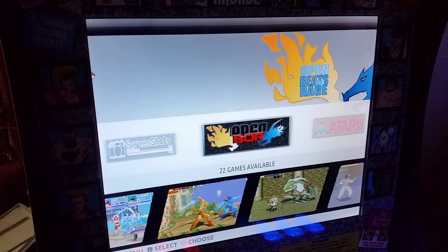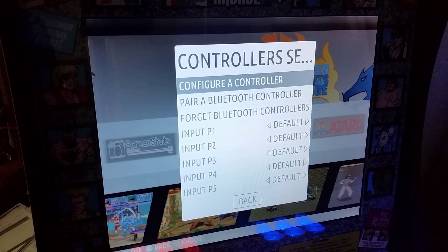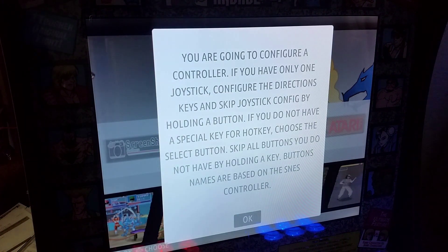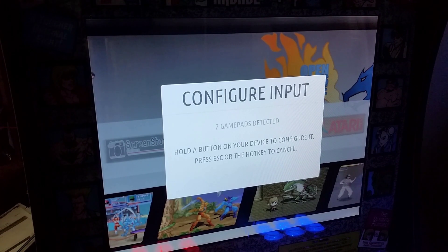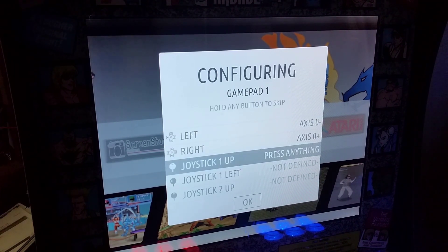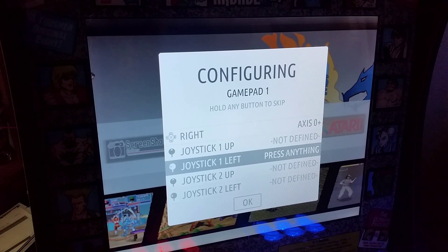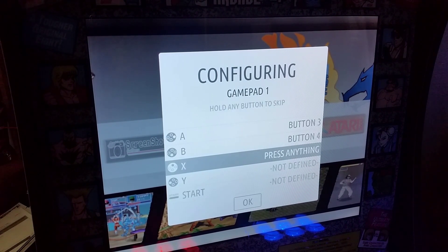We need to set up our controls. Get your keyboard out, hit the spacebar again, then go down to Controller Settings, hit Enter, and select Configure a Controller. Hit the button, then on the joystick hit Enter — on the keyboard just hit Enter. Press and hold the Short button to bring up the mapping. We'll go up, down, left, right on the joystick; skip joystick up, skip joystick left. The A button is Short, B button is Forward, X button is Jab, Y button is Strong.